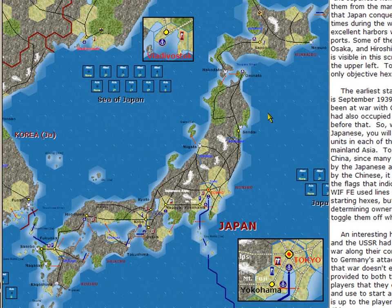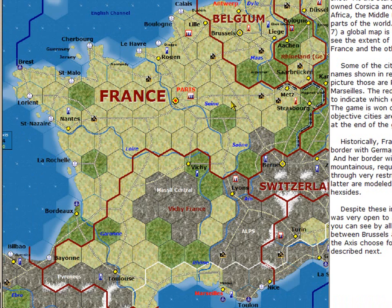The third major power for the Axis countries is Japan. Here is Japan's homeland and its capital is Tokyo. Tokyo is shown in red because it is an objective city. All objective cities are shown in red. Control of objective cities at the end of the game determines who wins. Another objective city shown in this screenshot is Vladivostok, which belongs to the USSR. There are five major powers on the Allied side, France being one of them. The border for France is shown as a dark burgundy line, and where it borders Germany it has the Maginot Line.